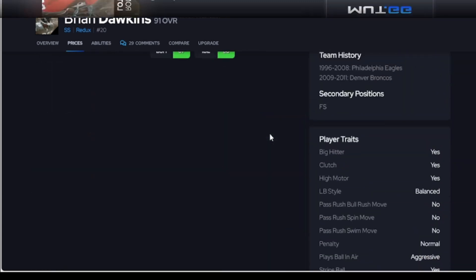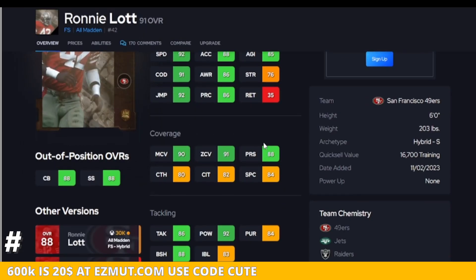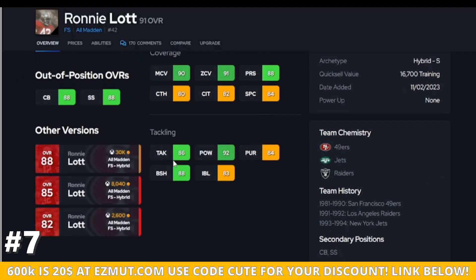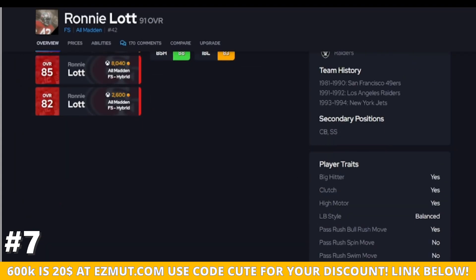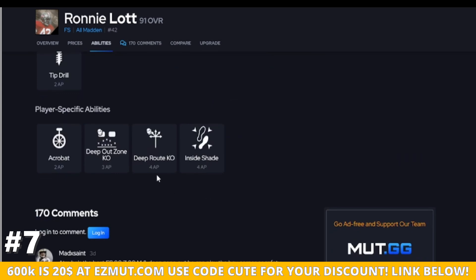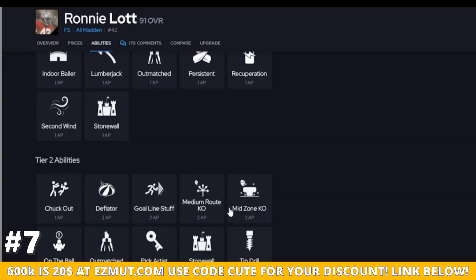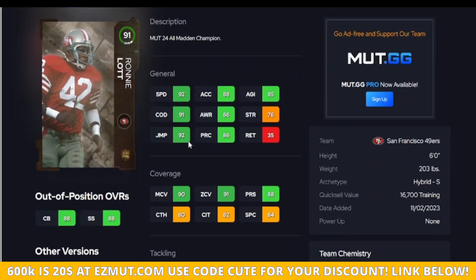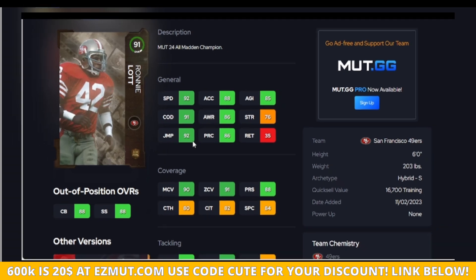Up next we got Rodney Lot. I wish his acceleration was a little bit better, but he does have 90 man, 90 zone, nice block shed, nice hit power, and his traits are good. You can put him at cornerback or strong safety, which is sweet. He gets man KO's and zone KO's, Pick Artist — all of that. This guy is all over the place. He plays well for me, he's on my team right now, and yes, I'm keeping him. Go get him.